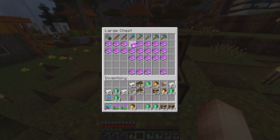Is Silk Touch really useful for other tools, like an axe? Well, if you break a bookshelf you'll get the bookshelf instead of just books. But there aren't too many uses for it to warrant carrying two axes — inventory space is so limited unless you have shulker boxes. There is an additional enchantment you can put on your tools: damage enchants.